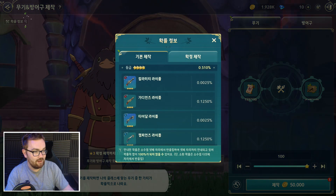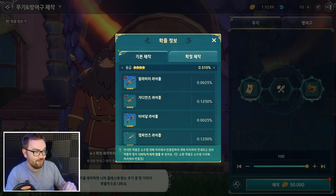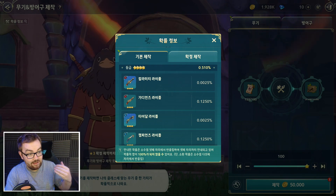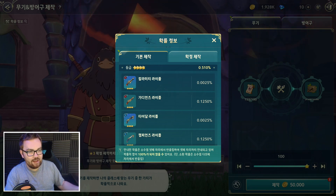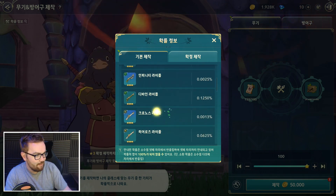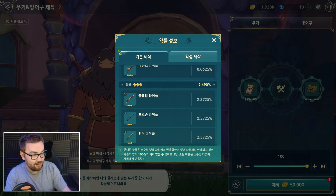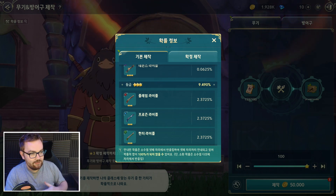You can do massive gacha summons in stacks of 100 on the free banner. In comparison to the paid version's four percent for four-star items and 0.05 percent for four-star shinies, this free banner has a 0.5 percent four-star drop rate. However, on my free-to-play account these tickets have been dropping like candy. It might be scaled back on the global release, but you've got 0.5 percent on four-star weapons and 9.5 percent on three-star weapons.